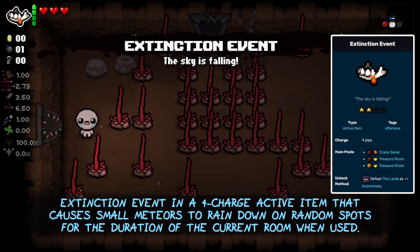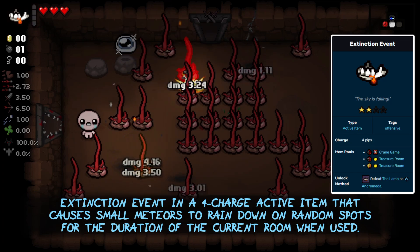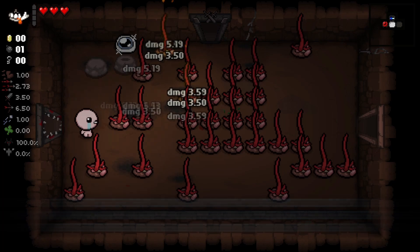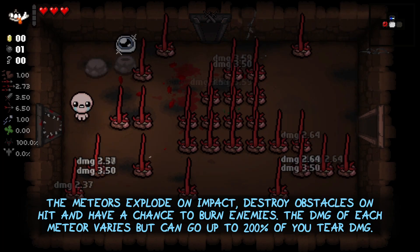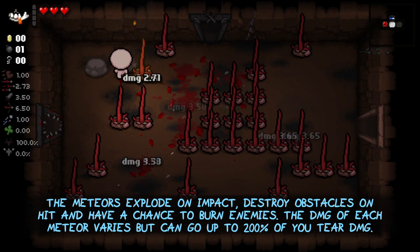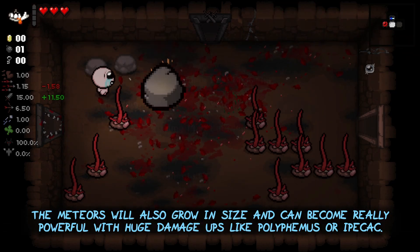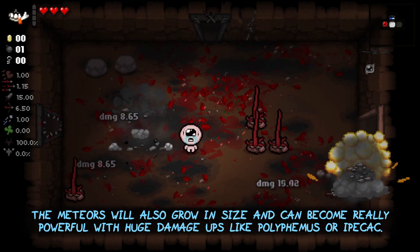Extinction Event is a 4 charge active item that causes small meteors to rain down on random spots for the duration of the current room when used. The meteors explode on impact, destroy obstacles on hit, and have a chance to burn enemies. The damage of each meteor varies but can go up to 200% of your tear damage. The meteors will also grow in size and can become really powerful with huge damage ups like Polyphemus or Ipecac.